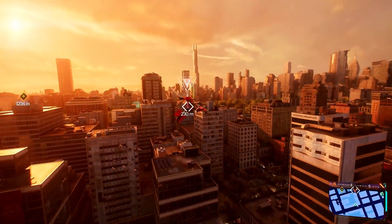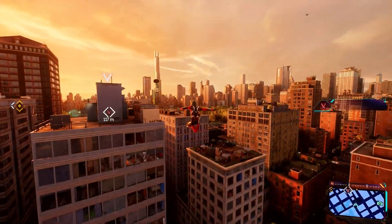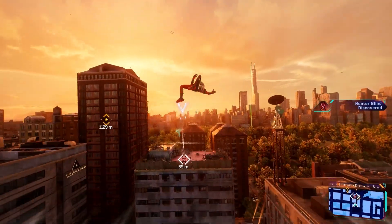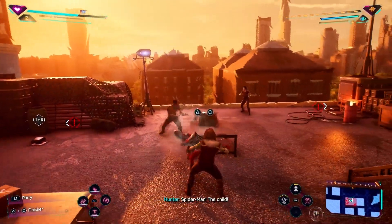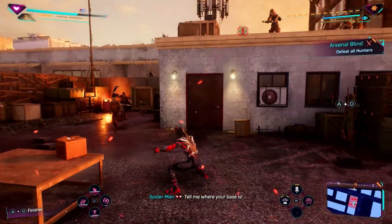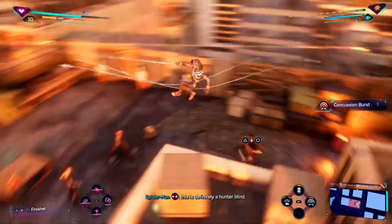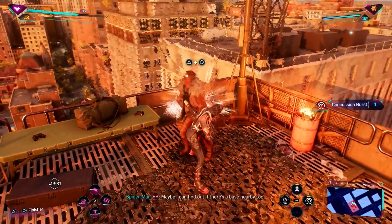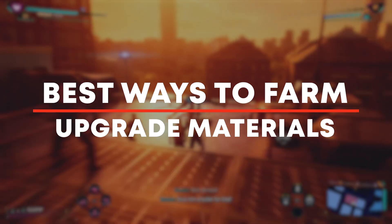If you're a completionist like me and you want to try and get every suit and every upgrade in Spider-Man 2, you're going to need a hell of a lot of tech parts as well as stuff like rare tech parts, hero tokens, and even the occasional city token as well. Although you can just simply play the game normally and come across these over time, there are definitely some faster alternatives by focusing on certain missions, and so today we're going over the best ways to farm upgrade materials in Spider-Man 2.